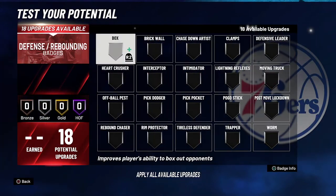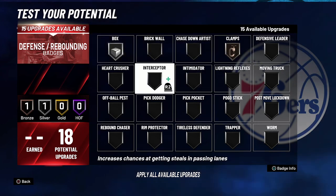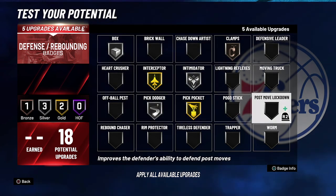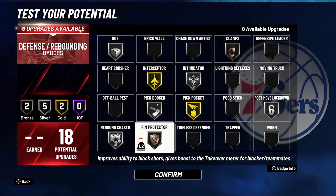For your defense and rebounding badges, you're going to put box on silver, clamps on bronze, interceptor on gold, intimidator on silver, pick dodger on silver, pick pocket on gold, post move lockdown on silver, rebound chaser on silver, and rim protector on bronze.